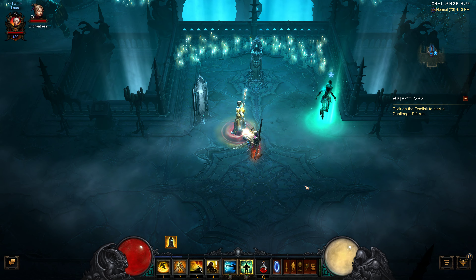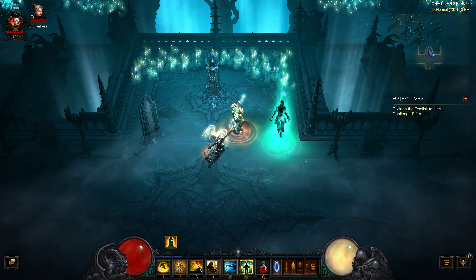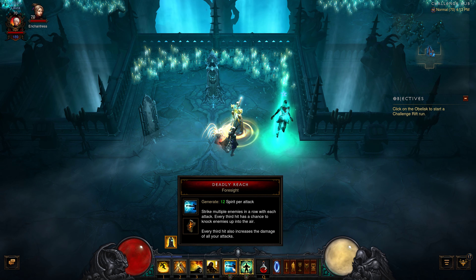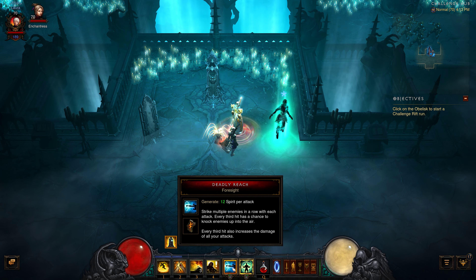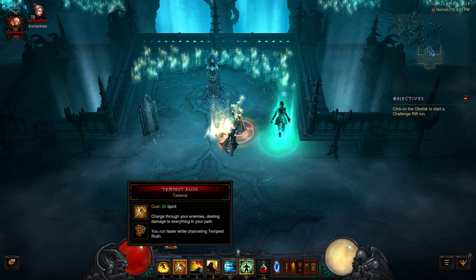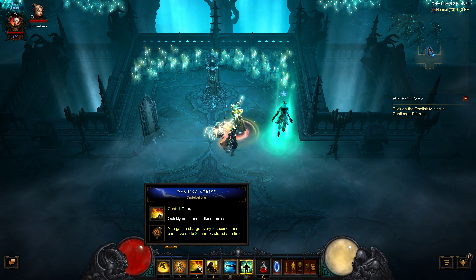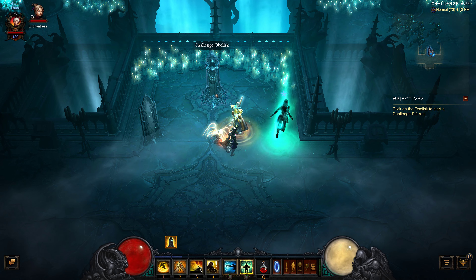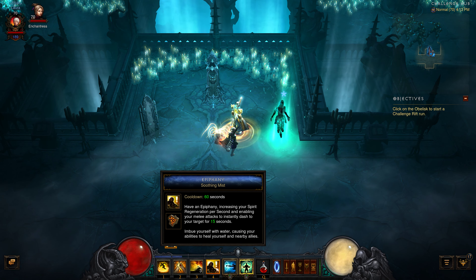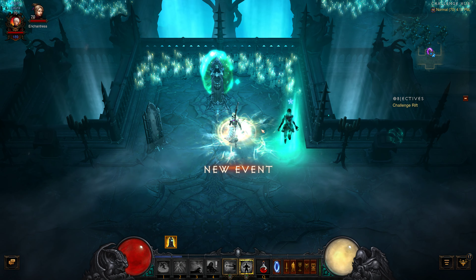So for the bigger enemies, try to take them on one-on-one if you can. You're using everything pretty much except for the punch — you don't need to do the punch. Activate Sweeping Wind right off the bat, then hold down Tempest Rush, use Dashing Strike to speed through, and right-click to toggle your shield on and off — this will help you stay alive.